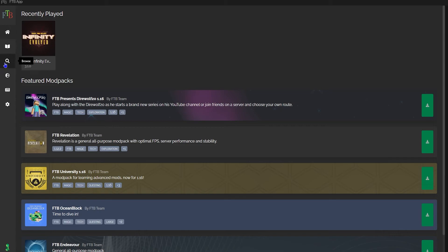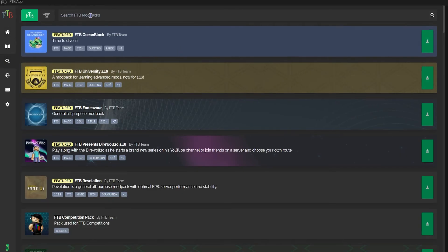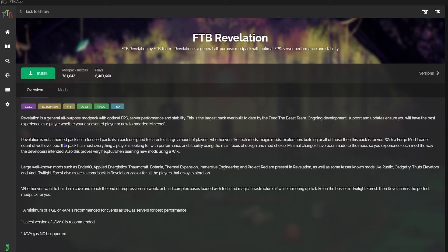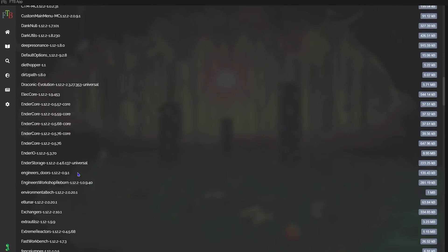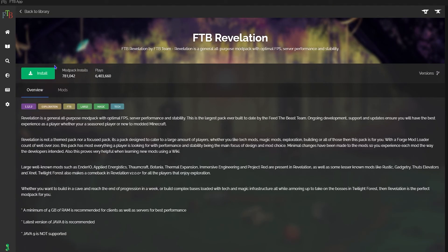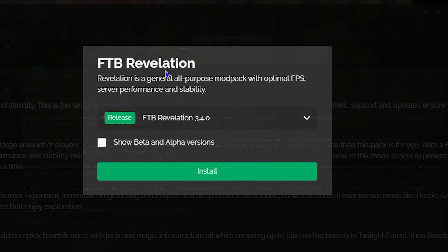Once you've completed the installation process, you'll be greeted with this page. What you're going to do from here is go on the left-hand side and click on 'browse,' and in the search bar at the top you're going to type in FTB Revelation and hit enter. The only thing that should pop up is FTB Revelation — go ahead and select that one. From here you can see the description or overview and you can see just how many mods are attached to this.